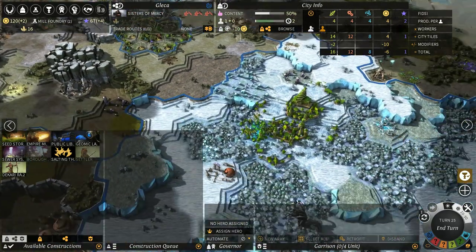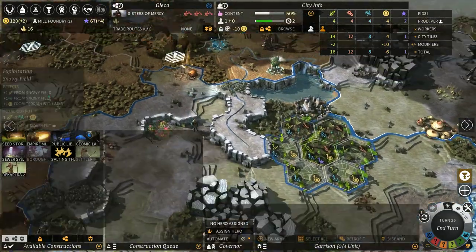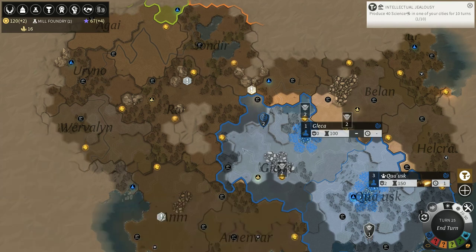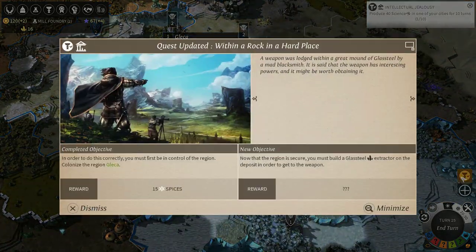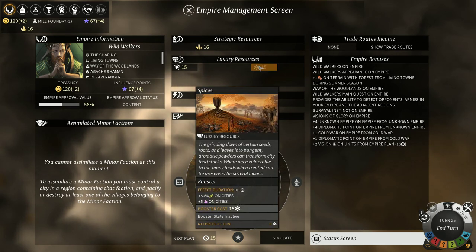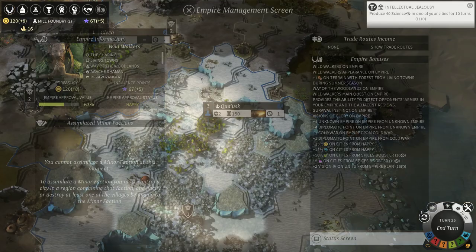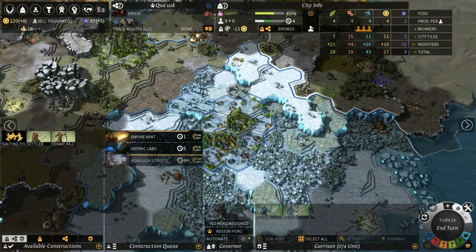New objective: now that the region is secure, you must build a glass steel extractor on the deposit in order to get the weapon. Gleka has no garrison. Our initial city started off with militia — I can't build militia here. We've got 15 spices. The booster is happiness and 50% food production. Considering it lasts 10 turns and we've got 10 more turns until summer could end, this might be a really good time to get the food production. We'll do that — see if we can grow our two cities very quickly. This city has one worker, only two turns to upgrade, and four more turns to get this thing back. We've done one turn at 40 science.